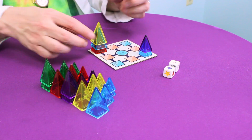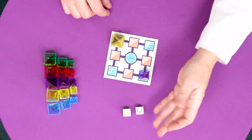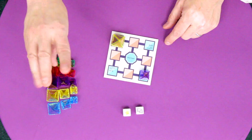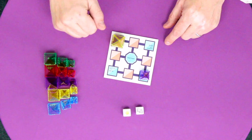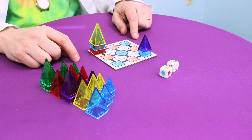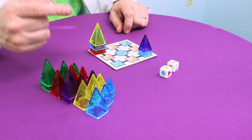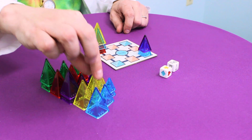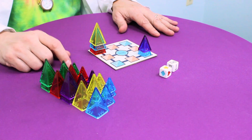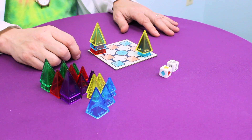Let's say I'm working with larges, and I roll a medium-large of yellow, giving me three moves and a choice between a medium and a large piece. Now, I already have a large yellow in my rocket, so it can't help me, but I can use it to junk up my opponent. They're building with mediums, so I could help them out, but why would I want to do that? I'll choose a large and move it into their rocket.